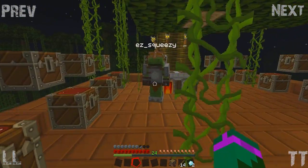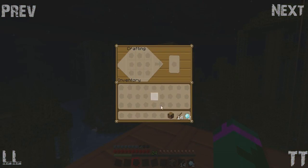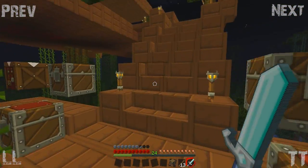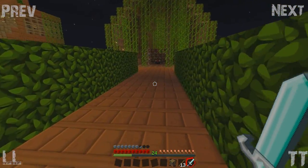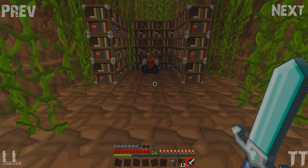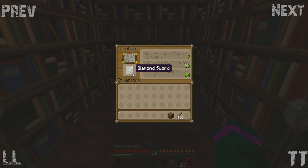If anybody doesn't know, the anvil was added in the Minecraft 1.4 update. What does it do? You use experience to repair stuff - basically use levels to repair things, and you can combine items as well. It's quite a lot of iron for an anvil, but I'm gonna make it happen.